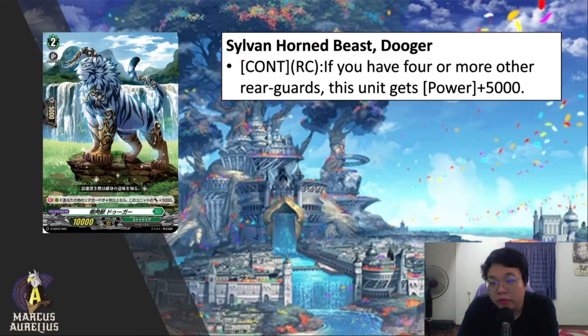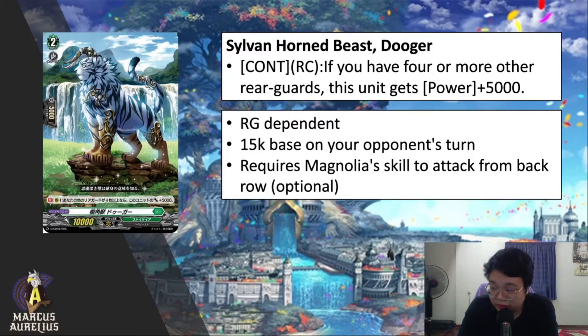Moving on to Stoikia, we have Silver Horned Beast Dogger — ironically a cat with a dog name. Continuous on rear guard: if you have four or more other rear guards, this unit gets power plus 5K. This unit is board-dependent — you need a full board for it to gain power, so with even one retire the skill is gone. However it is a 15K base on your opponent's turn. It will most likely be your front row attacker, though Magnolia's skill can allow it to attack from the back row.